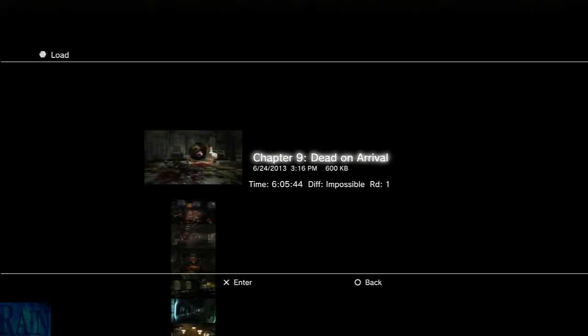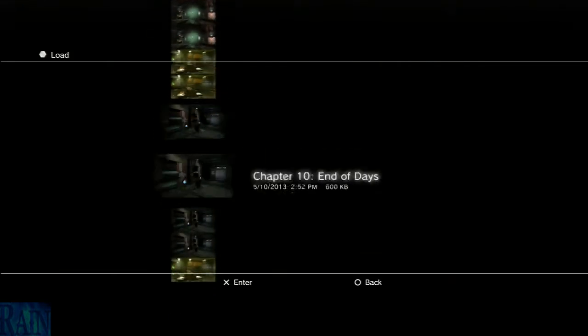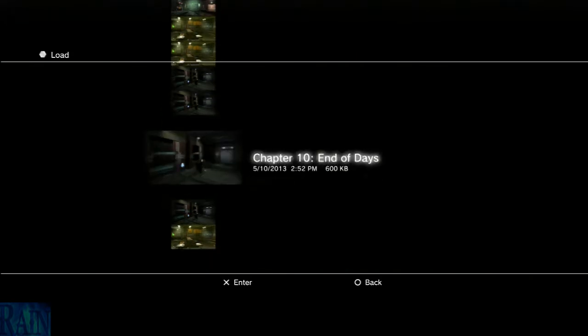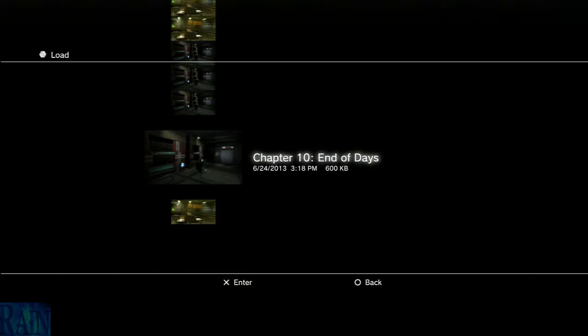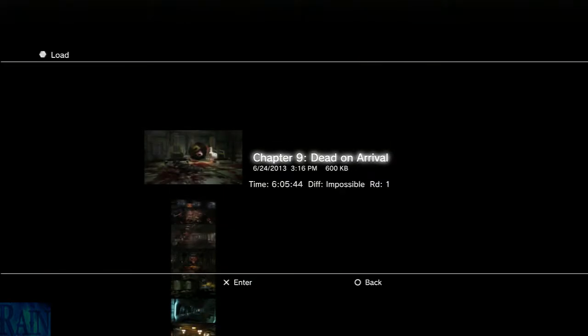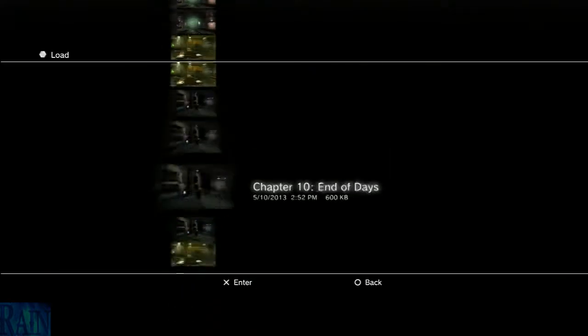What's up YouTube, Rain here. I am ready to start where I left off for Dead Space One — we're on chapter 10. Wait, that's wrong — hold up. Impossible mode, all right there we go. June 24, six hours seven minutes — yeah that's it. What the hell, why did they put it all the way at the bottom?